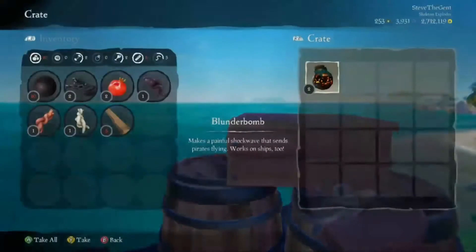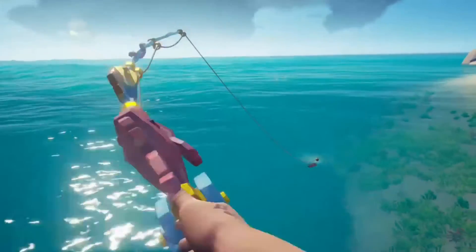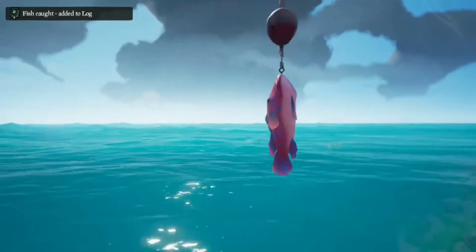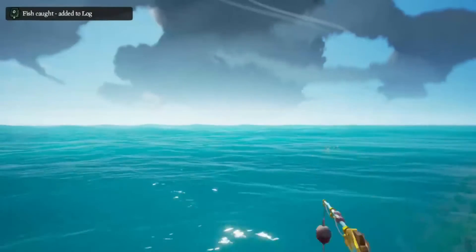One thing to keep in mind is Splashtails. Splashtails are everywhere through the Sea of Thieves and they'll go after any bait. So if you're running low on Earthworms and see a Splashtail coming, cancel your cast to pull your line out of the water. This will save your bait and allow you to try again.